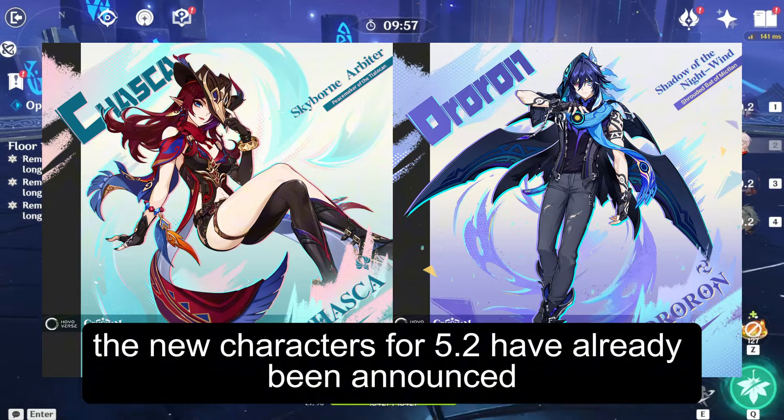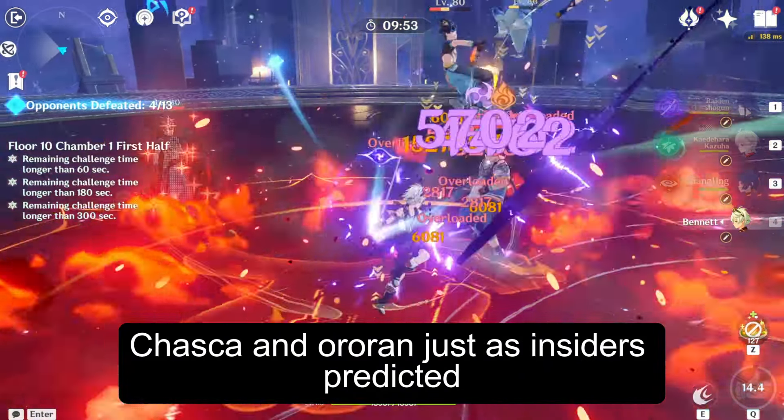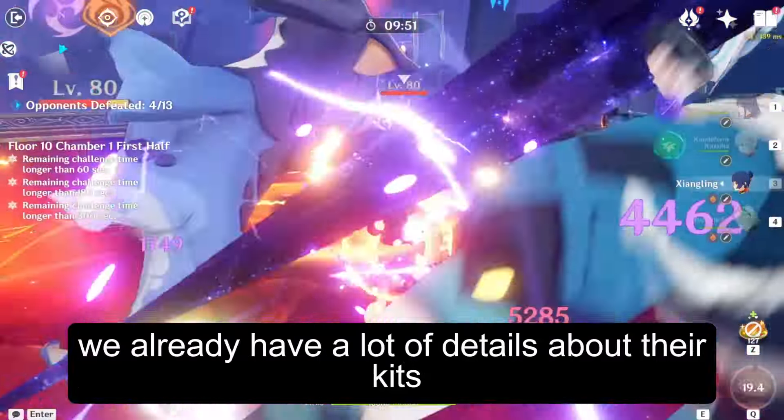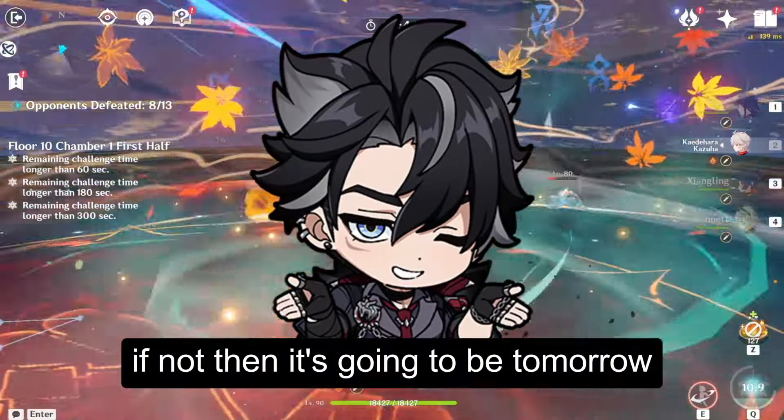The new characters for 5.2 have already been announced — Chaska and Auroron — just as insiders predicted. We already have a lot of details about their kits, and I think we might see their gameplay today, or if not, then tomorrow.